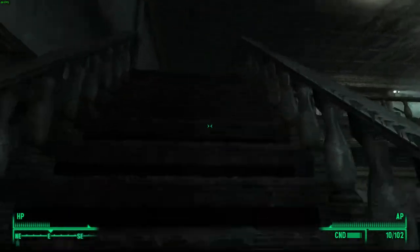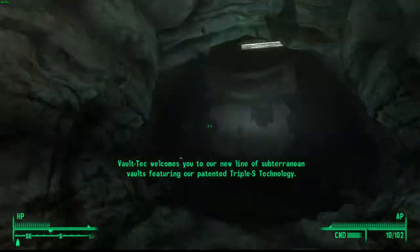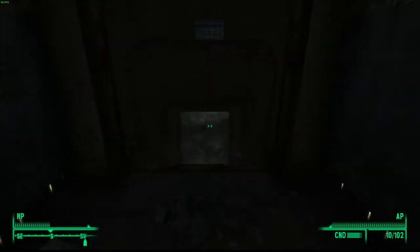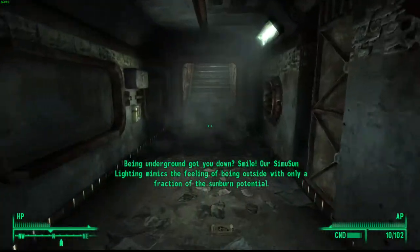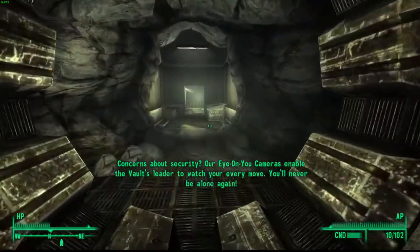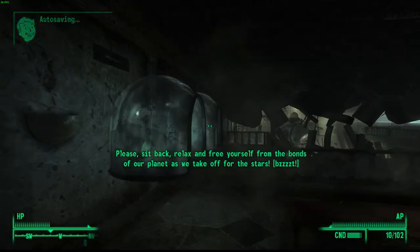You've got to come up here, turn right, turn right again, and then come into this place which has like a little vault demonstration. Then you need to come straight through here, turn left, and it'll be this room here. Then you need to come to this terminal on the right.